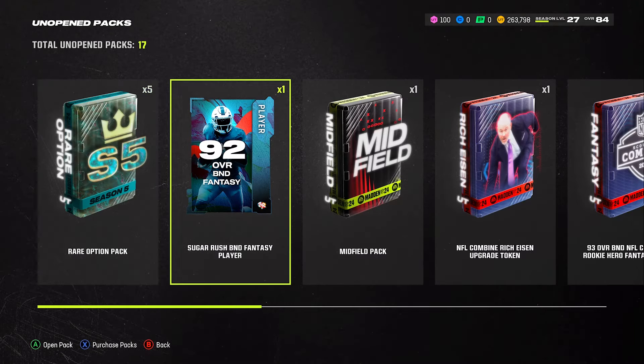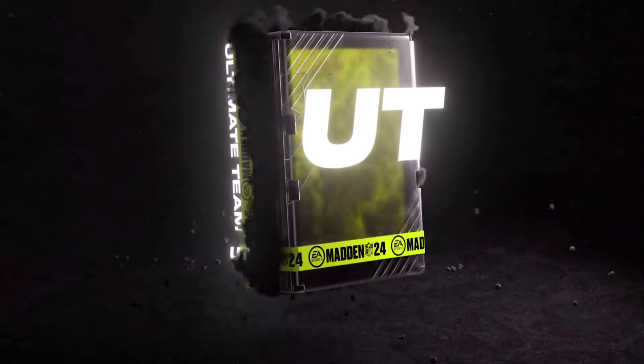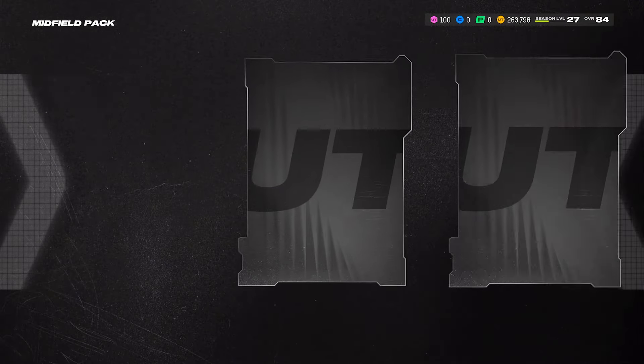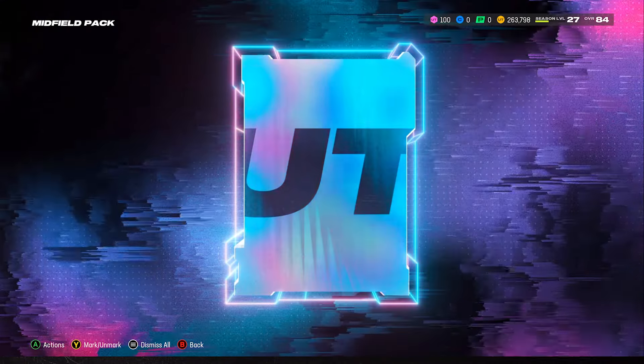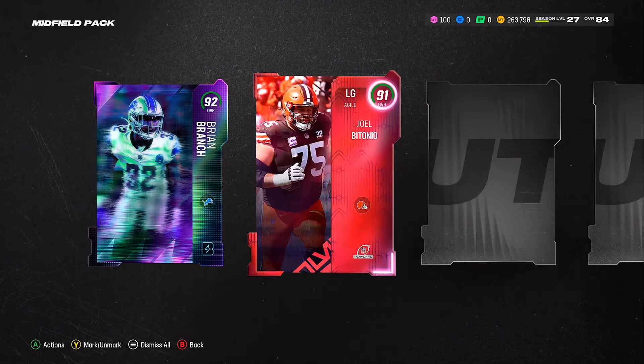I'm going to hold on to most of these and pick at the end depending on what we don't get. That 92 overall came from the one-coin pack in the store — it gave us a 92, so that was great. We pulled the 92 and a 91 right there.